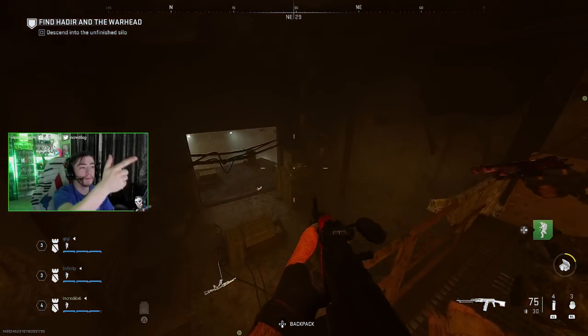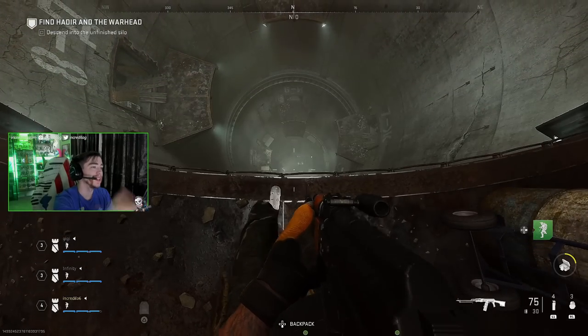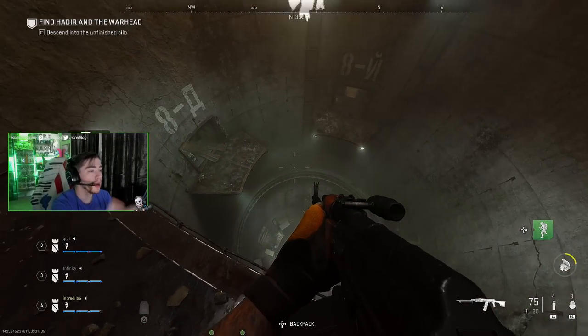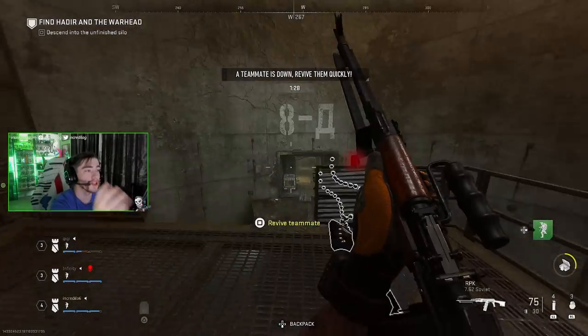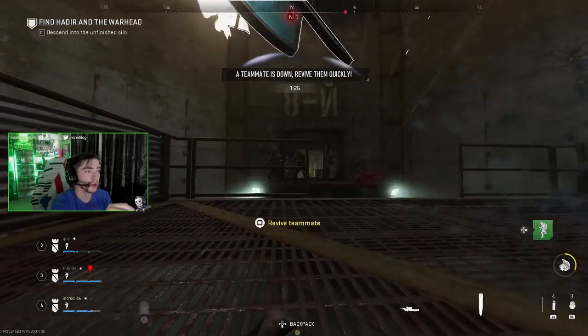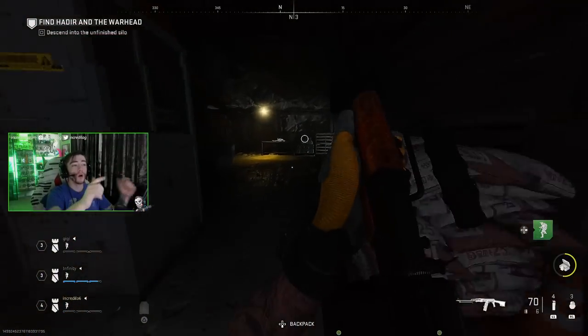Once you go up the staircase, there's a lever at the very end on top of this catwalk. Immediately run back and make sure you catch the elevator before it passes you. As you can see, the elevator is moving back down, so just make sure you hop back on. As you go down the silo, there are going to be soldiers shooting at you, so make sure your teammates are ready for that.